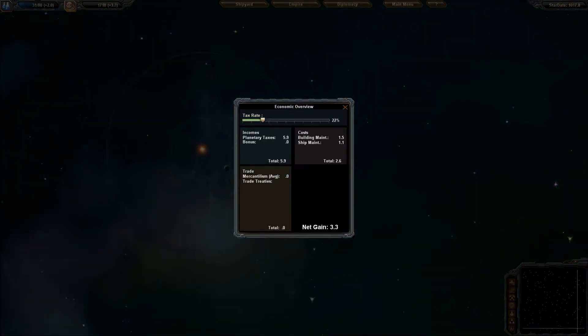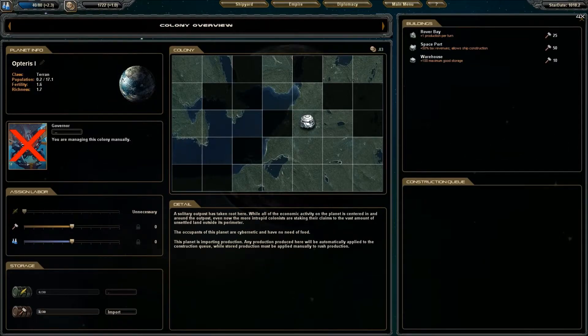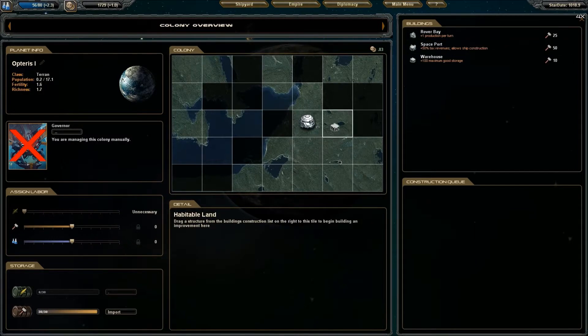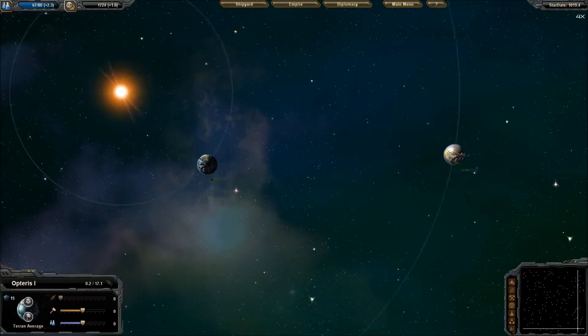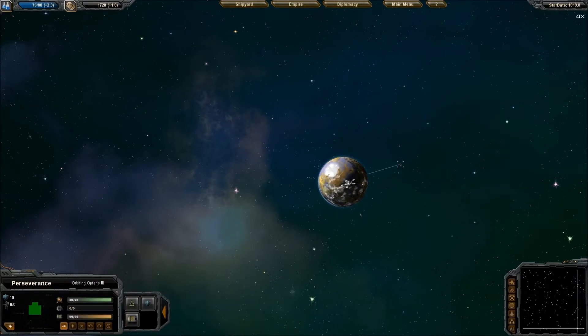I'm going to go to economy and lower this a bit because I don't use money much other than rushing. I just like to balance it at one so that way we get as much science and production from our colonies as we can. We're importing — we have zero point... there we go. I'm going to immediately rush for a warehouse because that'll increase how much the colony can hold, which is awesome because we need these freighters to get production.